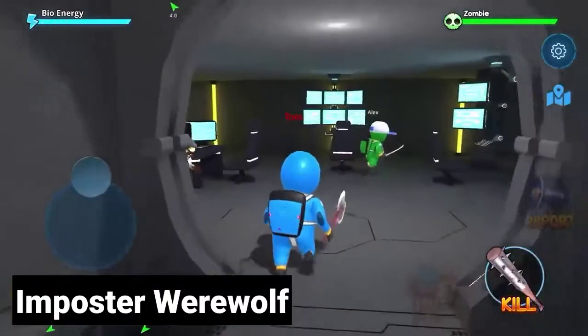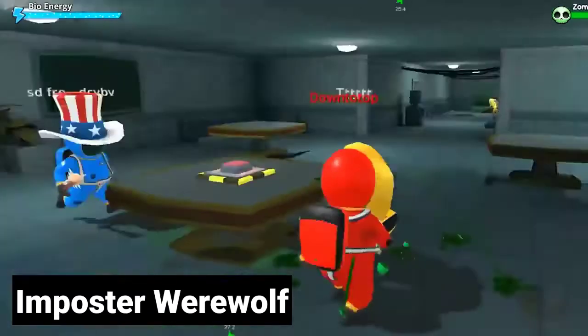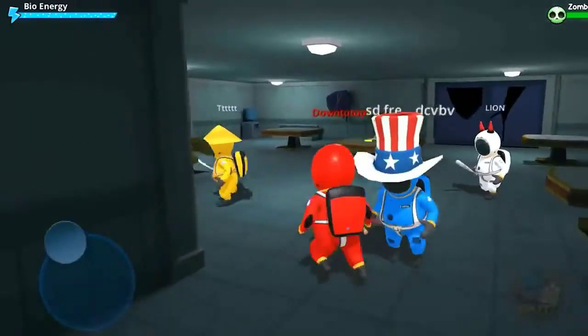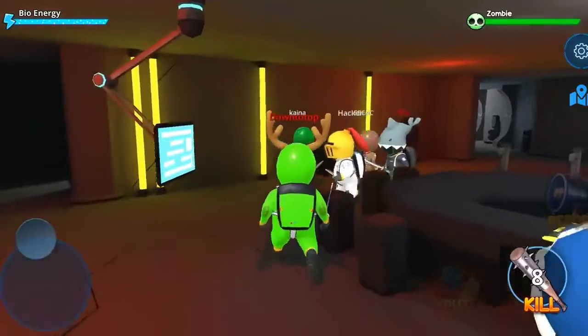Imposter Werewolf. It is clearly visible that the game has been designed with the same concept as Among Us, but with some new twists. With a task like the imposter placing a bomb, whereas the innocent have to defuse the bomb. And the most surprising thing is the developer added some zombies — if you are innocent, kill all the zombies to win.